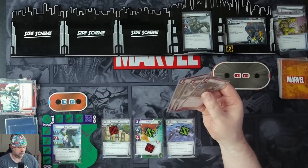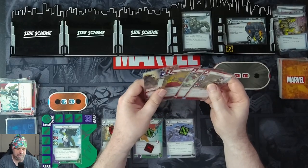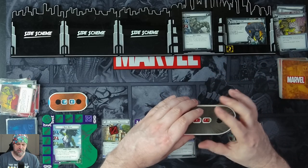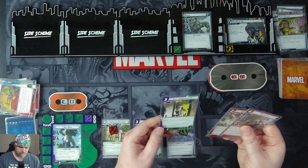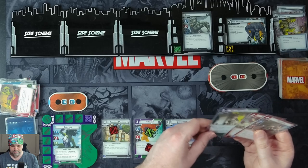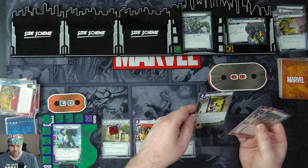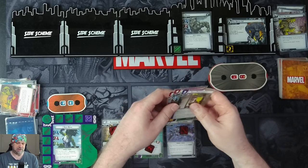We use Avengers Mansion to draw a card — Legal Practice. We use Legal Practice and Power of Aggression to pay for Dropkick: deal 4 damage to an enemy. If paid with any physical resources, we stun and draw a card. Rhino goes down to 11, gets stunned, and we draw Split Personality. We spend 3 resources — using Queen Carrier, Quick Strike, and Psylocke — to play Split Personality.